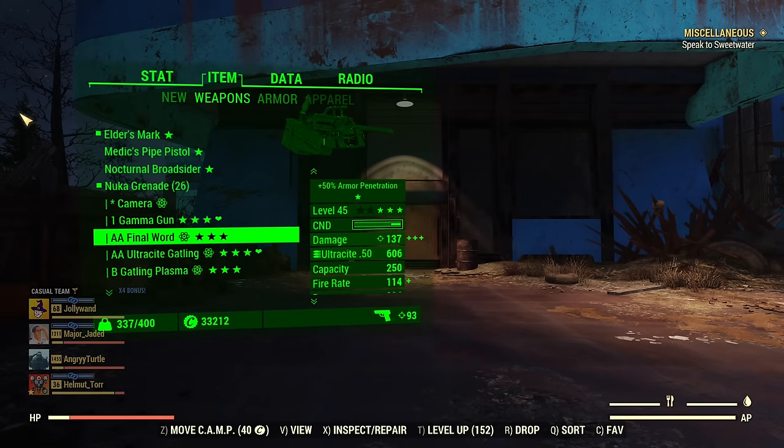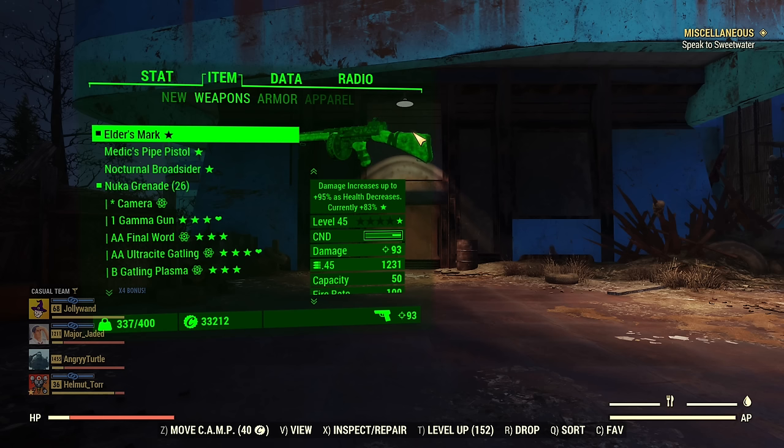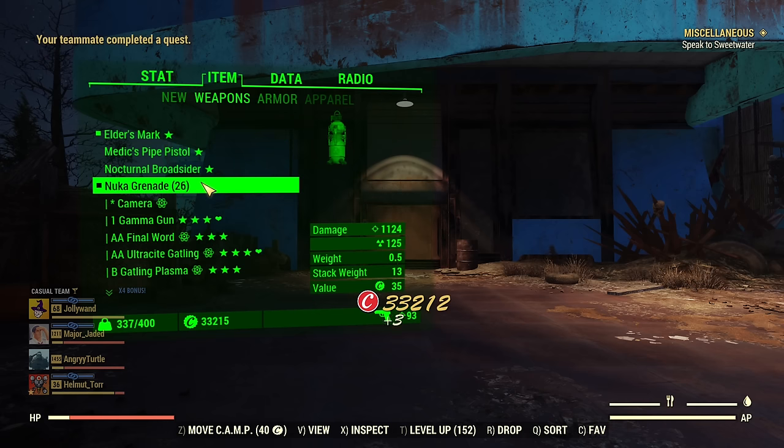Hey fellow Vault Dwellers, it's Angry Turtle and today, because it's a double experience weekend, I'm showcasing up-to-date the best way to extract maximum experience from super mutants. So if you missed my previous guide on how to stack all the buffs and how to craft mass-produced nuka grenades — because that will be needed here — you can check them out. I will try to pin comments with all the links. There are multiple guides, so I want this to be nice, sweet and short, so I will avoid repeating all the information.